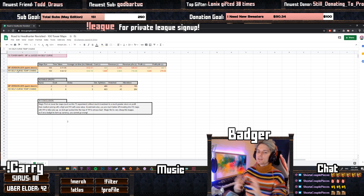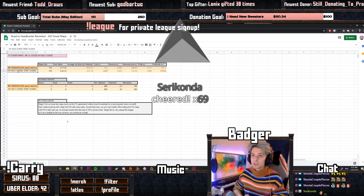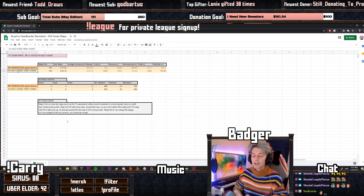That said, this was only T5 maps. Very low tiers are not great for headhunters anyway — your T16 maps fully juiced up are going to be insane with a headhunter, which magic find cannot really replicate. You kind of need headhunter to be able to do those fully juiced delirium maps.